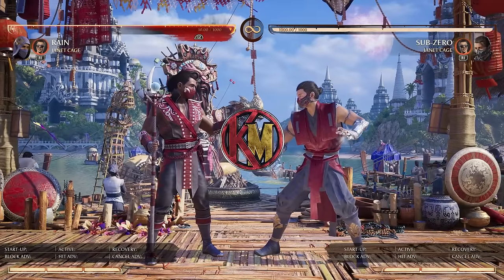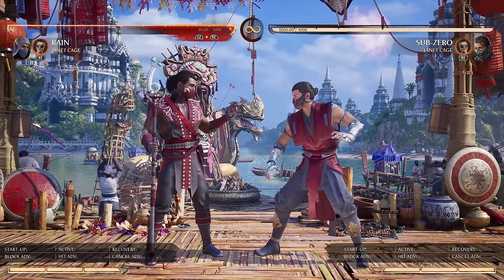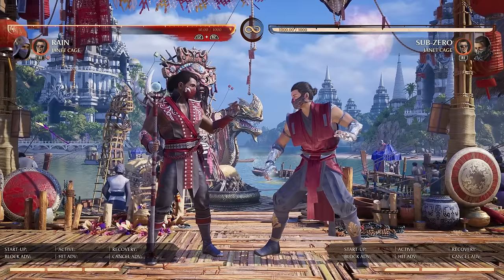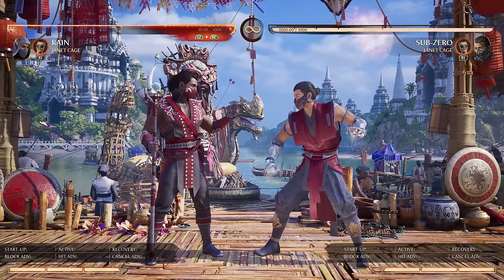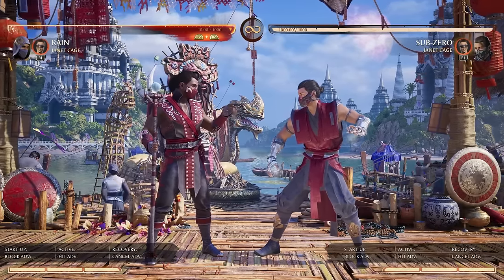Hello everybody, this is Ketchup here and it is time again to talk about a new cameo. This time it's Janet Cage, who is the second entry into the kind of puppet character design that's in this game.